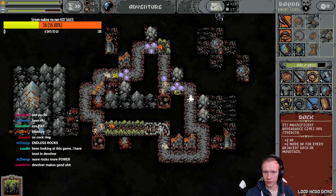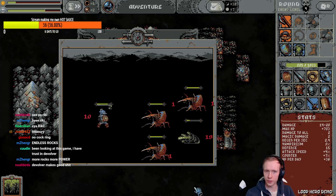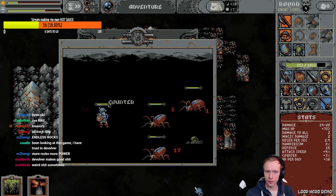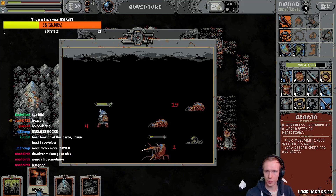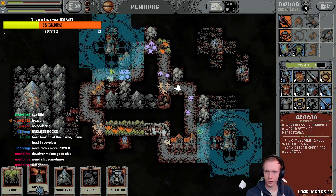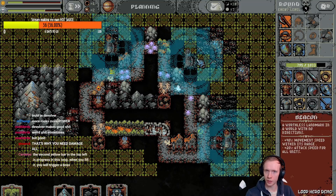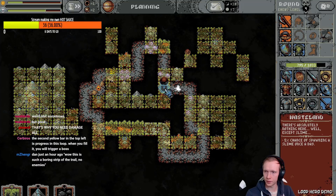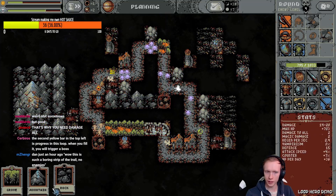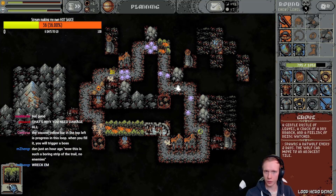The damage-all stats are so low. More enemies! More beacons. I need a beacon over here, but then I can't hit those goblin camps. Do I Oblivion these goblins — get them out and make our rock mountain bigger? What does a grove do? Rat wolf — it's fine, put it over there.